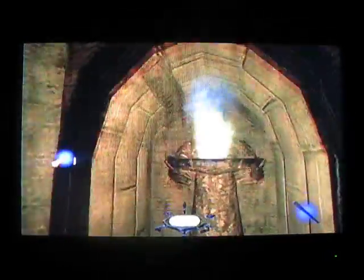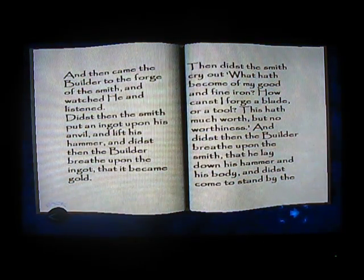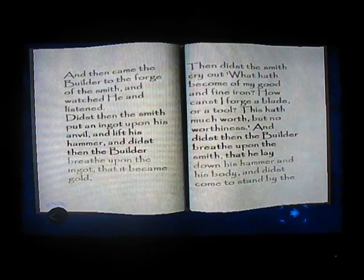Yeah, that should be the fourth piece of loot out of eleven. There's a fire and a book. 'And then came the builder to get the forge of the smith, and watch he enlisted. Didst the smith put an ingot upon an anvil, and lift his hammer, and didst then the builder breathed upon the ingot that it became gold. Then didst the smith cry out, what hath become of my good and fine iron? How can't I forge a blade or a tool? This hath much worth, but no worthiness. And didst then the builder breathed upon the smith, and that he laid down his hammer and his body, and didst come to stand by the right hand of the builder for all time.'